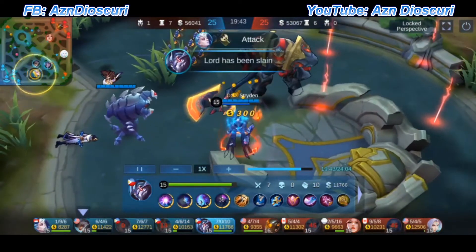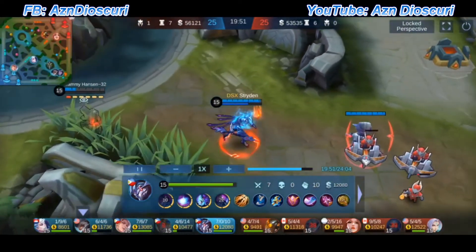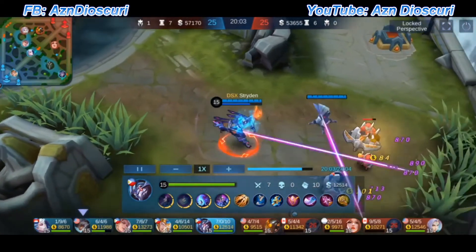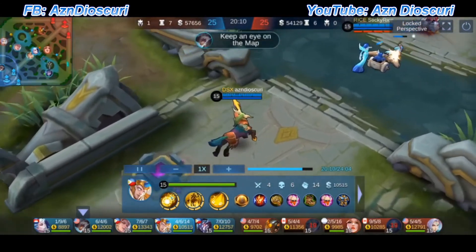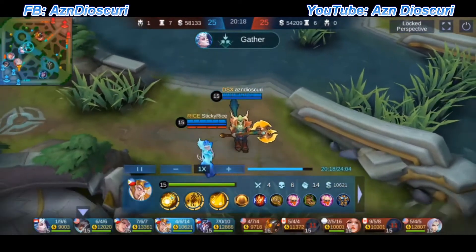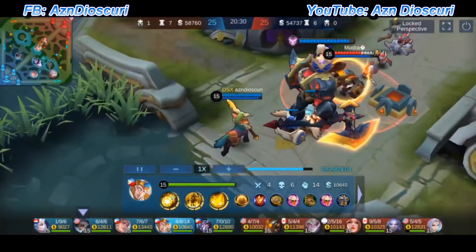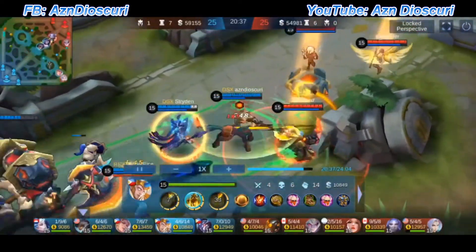Striden also likes to get the objective by killing the Lord, which is great. We got the Lord. Knowing that, I'm already preparing for a blitz. I'm going to try to walk with the Lord toward mid. Ling was trying to stir up some commotion on top but he already ran away. As you can see on the mini map, I did my ult right there and they're done at this point.